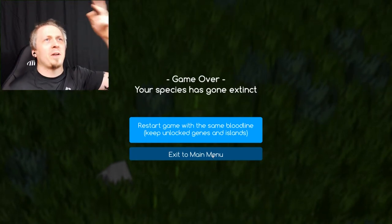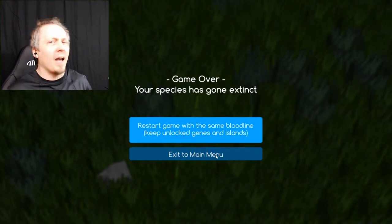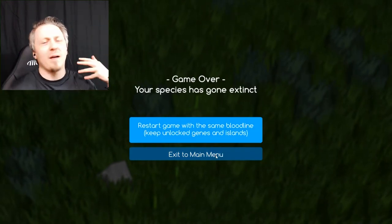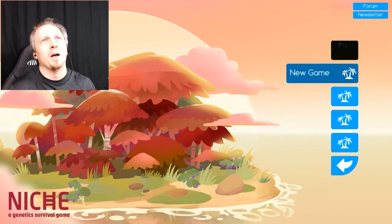Remaining life — nine days. And she's dead. My species is extinct. Restart game with same bloodline, keep unlocked genes and islands. Yeah, that's enough for this — I'll have to play with the sandbox or experimental mode a bit.